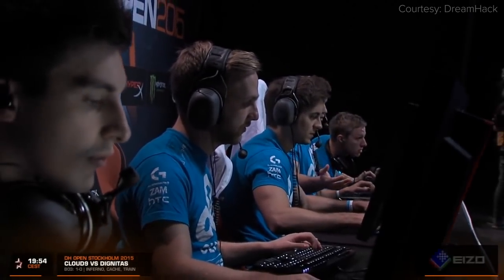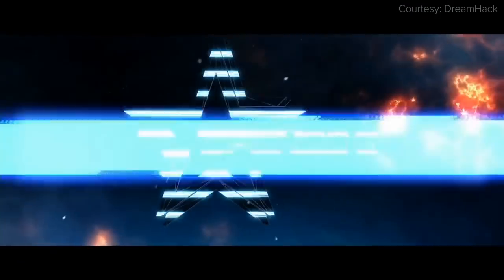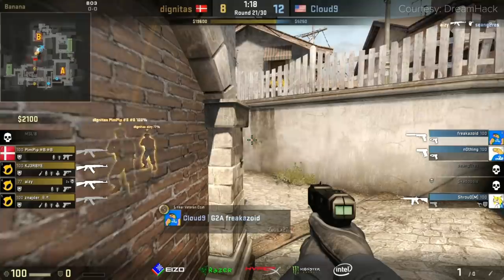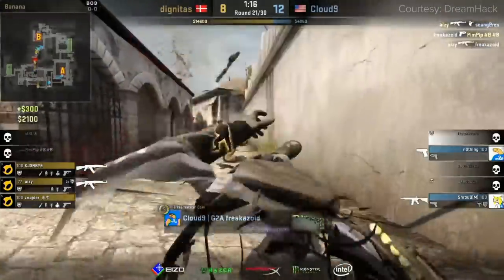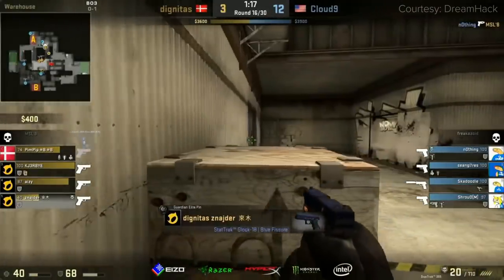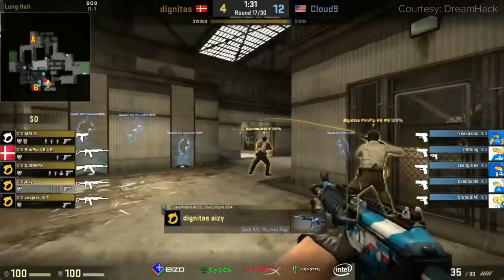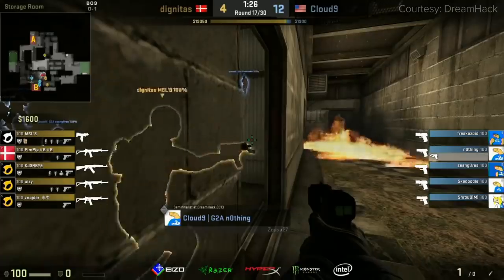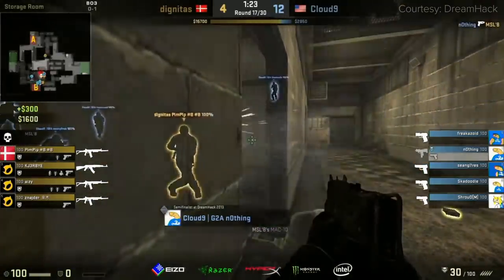Which is exactly what Cloud9 did against Team Dignitas at Dreamhack Open Stockholm 2015. Holding a tight angle with the Zeus — if this pays off, this would be sickening for Dignitas. He's gonna peek and he's gonna get the frag. Schneider with the teamwork also bags a frag, and there again is the Zeus. Another Zeus. Smart move from Cloud9 not to overcommit on this second round either. Cloud9 will pick up the map and the best of three. It's an instant kill — it's like a mobile AWP, and it's pretty funny.